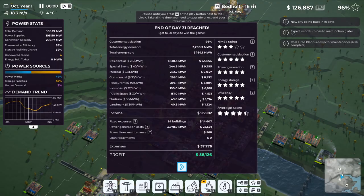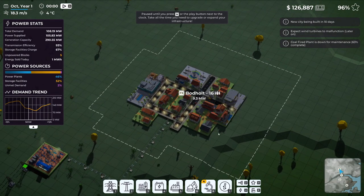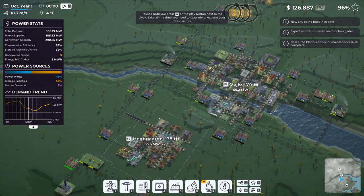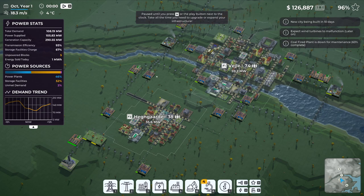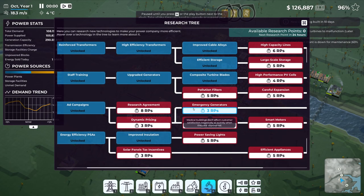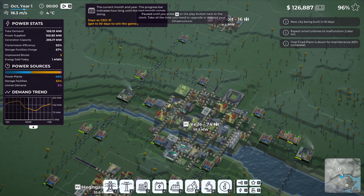The coal plant will be back up soon. Customer satisfaction is at 96% - not horrible. We unlocked more research tree options: increase power output of wind turbines by up to 10% and allow them to operate at lower wind speeds than usual. We have a few wind turbines so let's grab that one. 19 more days to go.